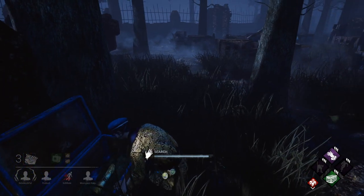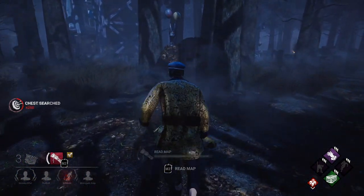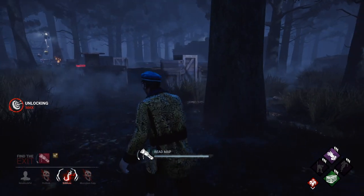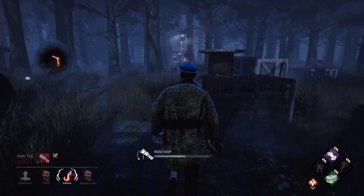Finally, I get a map with an increased tracking range add-on. I use this map to find the hatch when my last teammate is killed. I believe that the hatch probably would have been out of range without this add-on, so this add-on helped here.